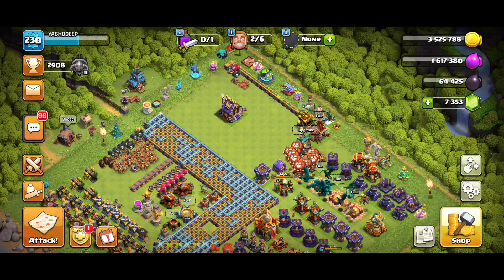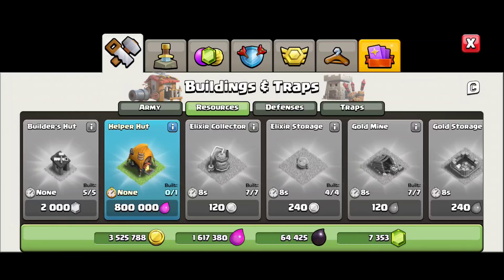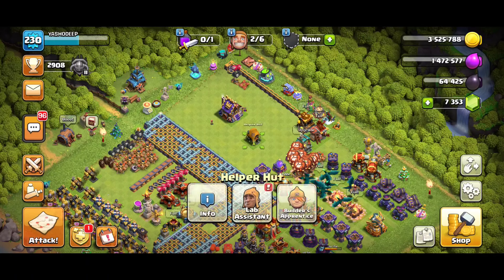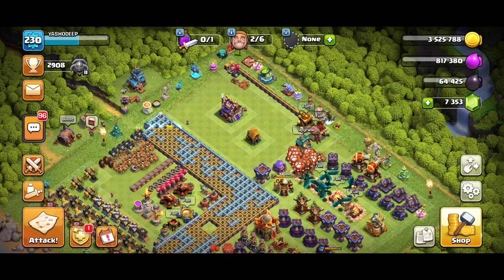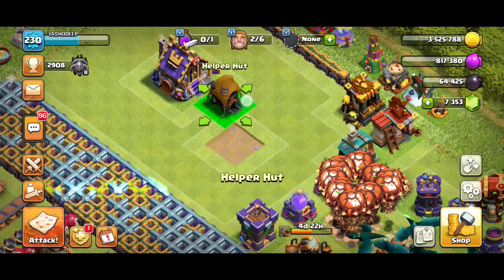Hey guys, welcome back to another video of Clash of Clans. In today's video I'm going to place a new building which is Helper Hunt. It costs almost 8 lakh elixir to place this building and you need one free builder to place it.